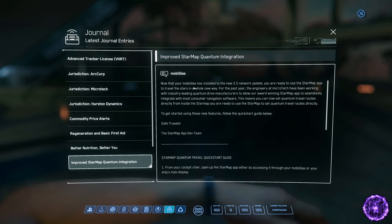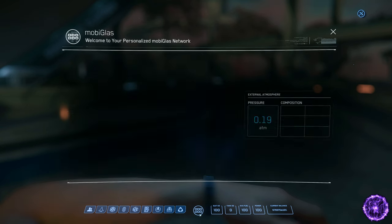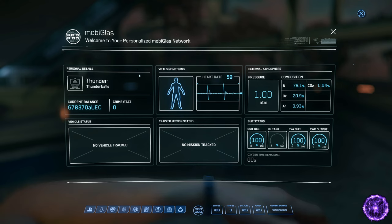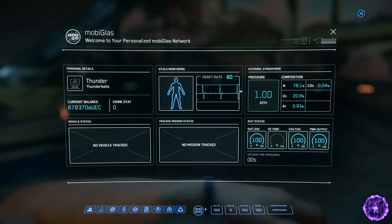There's information about quantum integration and how you can move around by accessing the star map through your MobiGlass. The home button in the middle brings you back to your main MobiGlass screen. When not in a vehicle and not tracking missions, it shows your health, oxygen, and EVA fuel — currently EVA fuel is essentially unlimited but at some point you'll have a limited supply. You can also tell whether the area you're in has a breathable atmosphere, your crime stat rating, your name, and your currency.